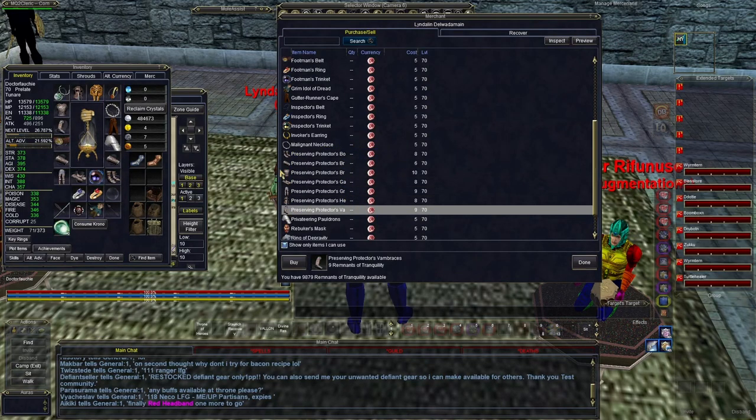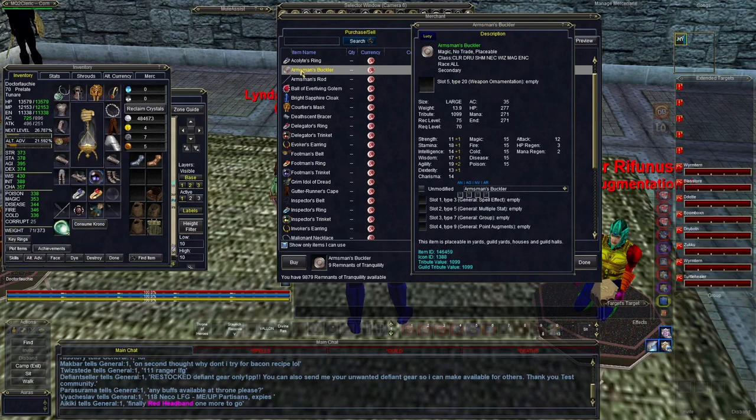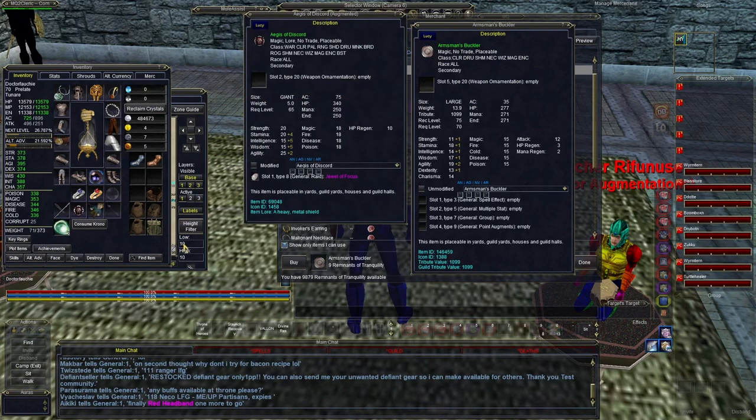This is non-prestige gear, which means free-to-play accounts can use it. And this is going to give you a huge boost — it is group gear that is better than a lot of the raid gear for level 70 zones like Prophecy of Ro and Depths of Darkhollow. If you're starting out and leveling a character and want a really good one, get this gear.